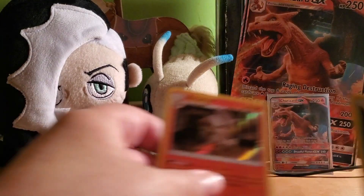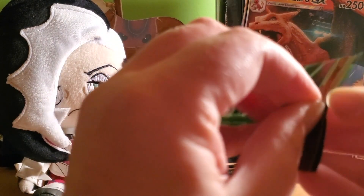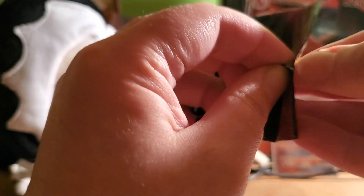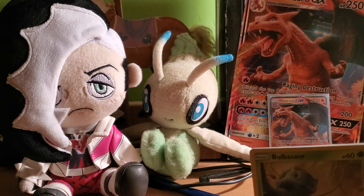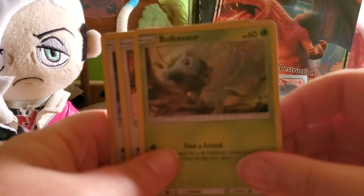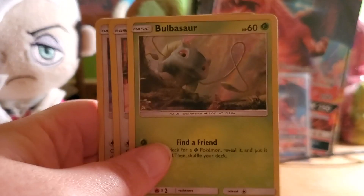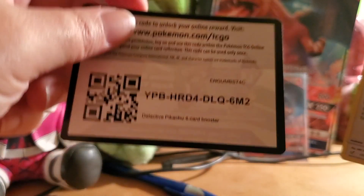Next pack. Sometimes with these thin packs, they're very hard to open. That's a blooper right there — I'm still getting used to the tripod that I got. Bulbasaur, Lickitung, and Ditto for the rare! And here is your code card — get it while it's hot!